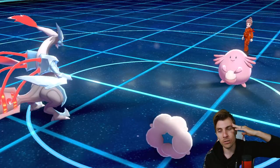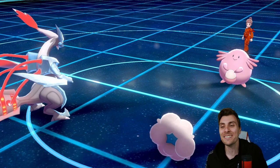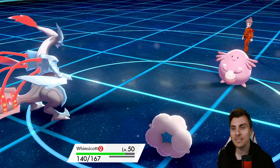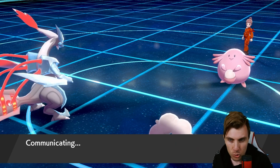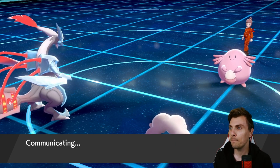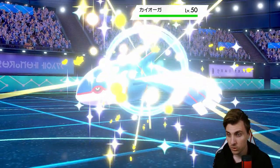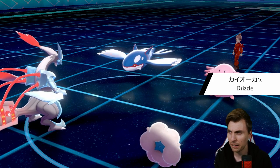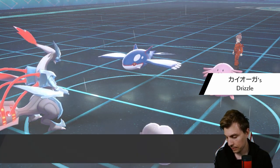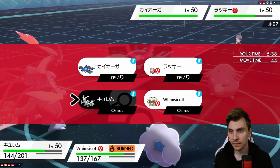Oh my god, I accidentally locked Chansey into Calm Mind — there's no way! Why are you doing this to us? Right, well, Calm Mind — we'll just have to ignore it. There is nothing we can do. We've got Urshifu and Tapu Fini in the back.